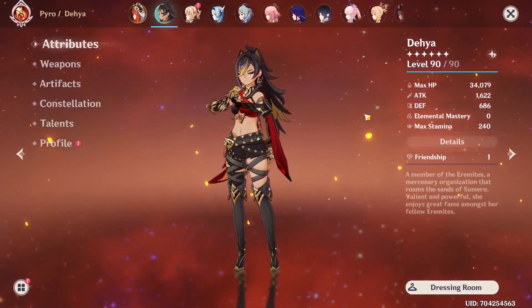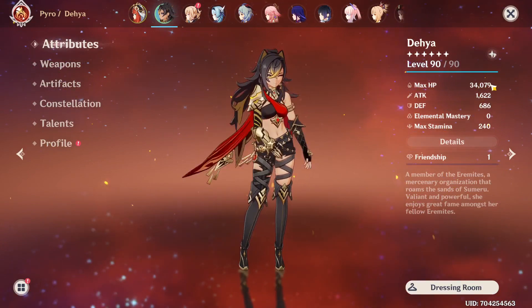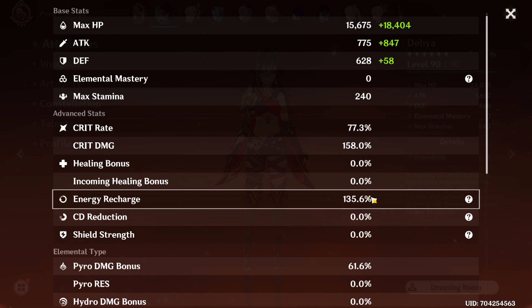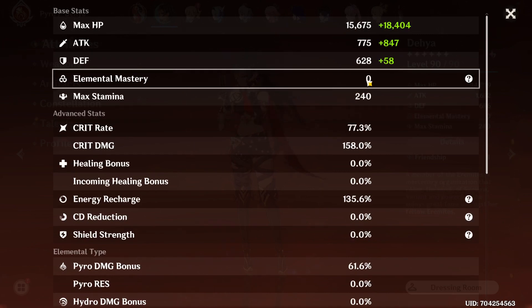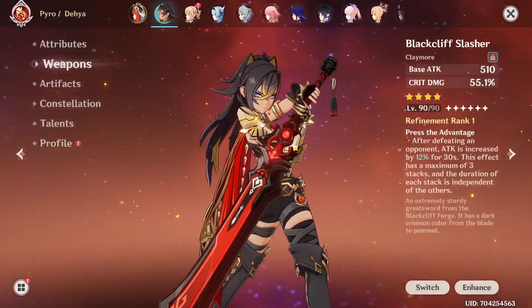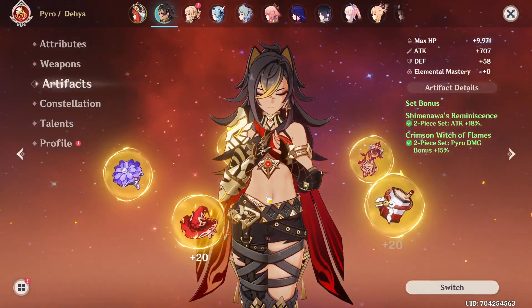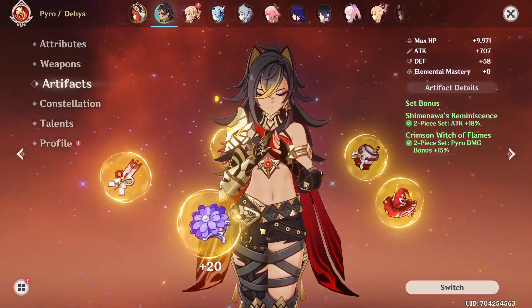Okay and there she is, level 90 Dehya. Let's go over the build real quick. 34,000 HP, which is actually more than I expected, so that's nice. We have 1600 attack, 77 crit rate, 158 crit damage, 135 energy recharge, 61 pyro damage bonus. Sadly no elemental mastery — couldn't get any EM substats on my artifacts. The weapon I'm using is the Black Cliff Slasher mainly just for the crit damage, and artifacts are two-piece Crimson Witch, two-piece Shimenawa's Reminiscence — full DPS mode.